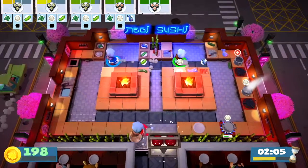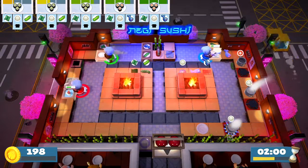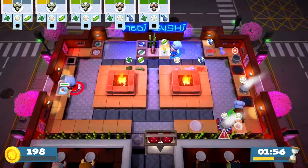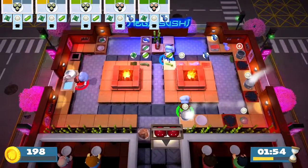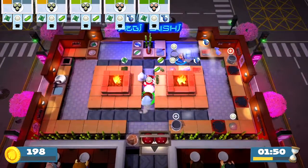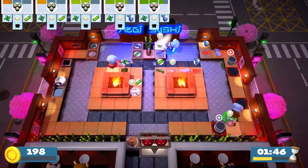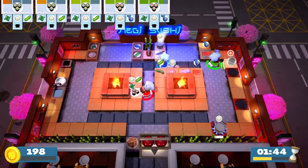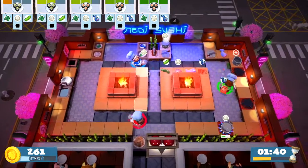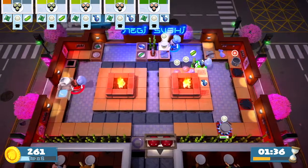We also need the cucumber. I need cooked rice — nice and clean. Oh no, here's some rice. I need plates. Where are the plates? Oh okay, they're over there.